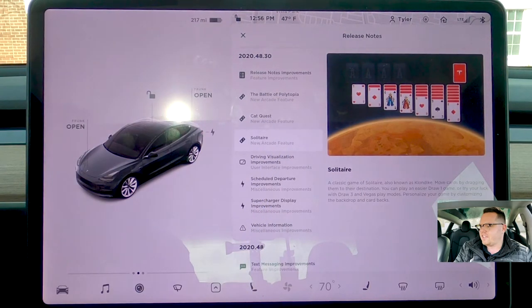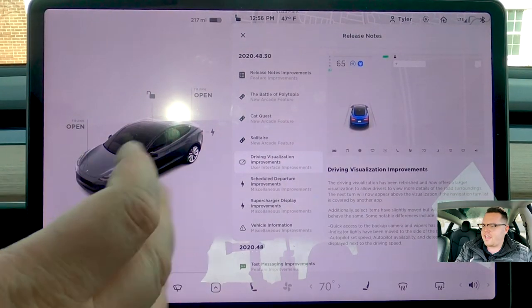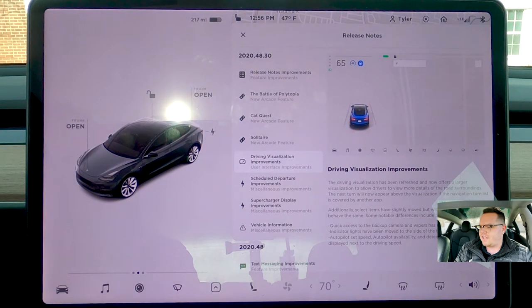So it's got Solitaire and Cat Quest. Those are the new improvements, and then driving visualization — they changed the layout. I actually really, really liked the layout with the bigger full self-driving visualization on the left and then the map on the right. I think it's a lot better use of the screen real estate.